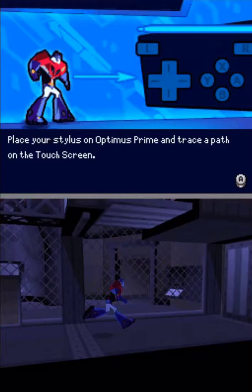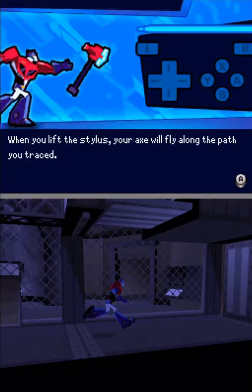Place your stylus on Optimus Prime and trace a path on the touch screen. When you lift the stylus, your axe will fly along the path you traced.